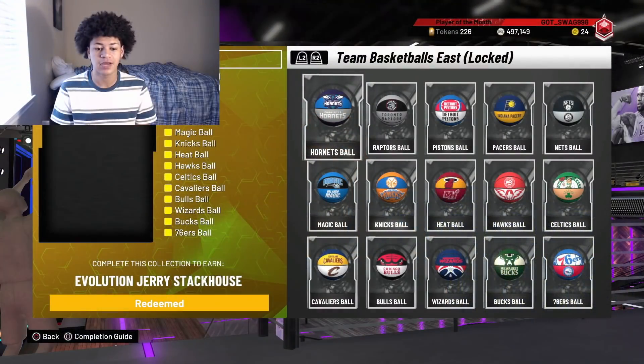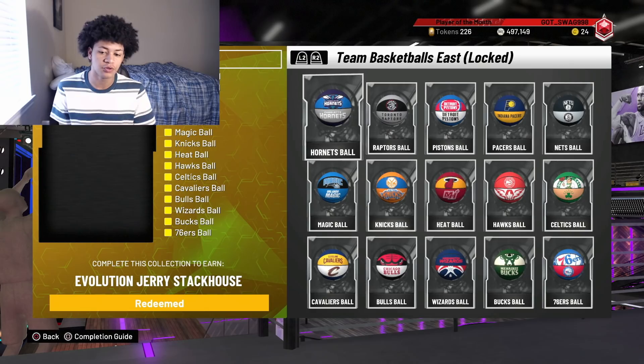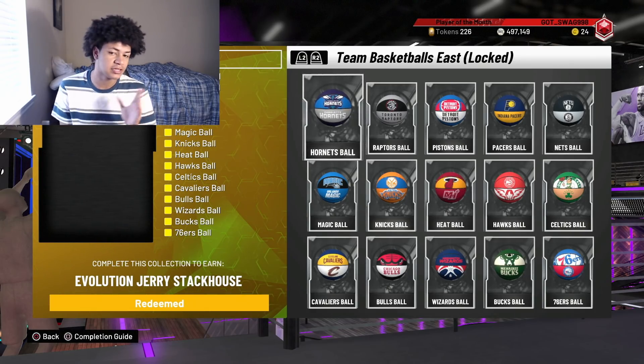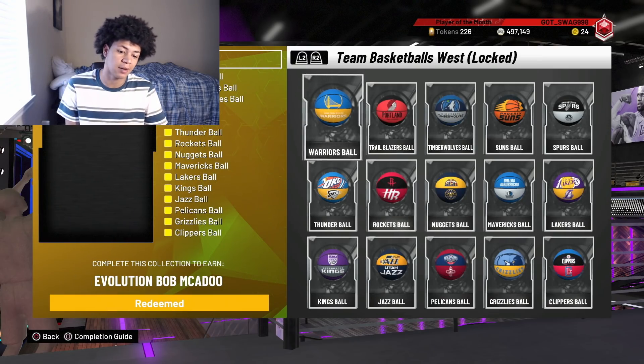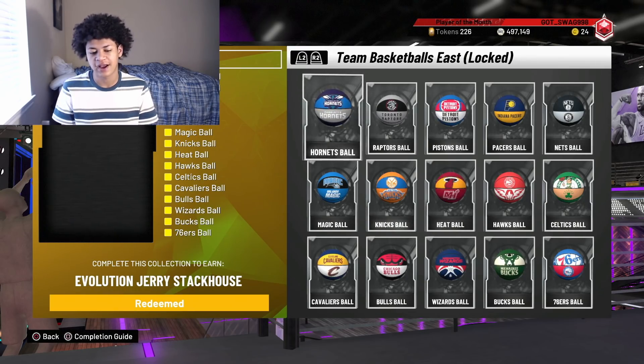Before I forget - this Jerry Stackhouse is a free card. To get him, you simply play all-time domination and beat the Eastern Conference. You get team balls for completing all the East in all-time domination, and you'll get the free diamond Jerry Stackhouse. Same thing with Bob McAdoo - complete the West in all-time domination and you get a free evolution diamond Bob McAdoo. I'm not really close to evolving McAdoo honestly, I'm like three percent of the way there. I was mainly just trying to grind out the Stackhouse and turn him into a pink diamond ASAP.